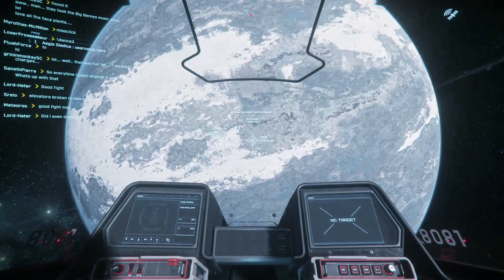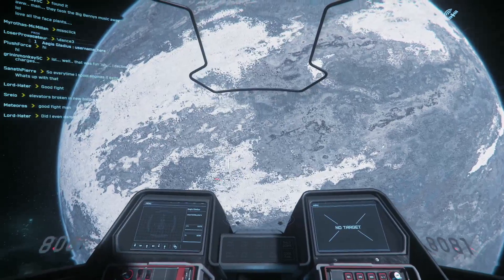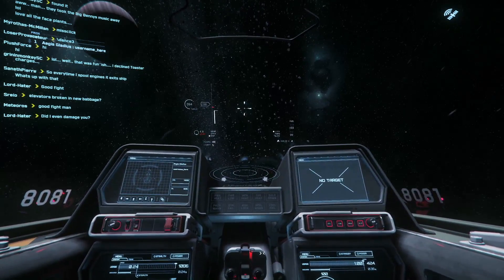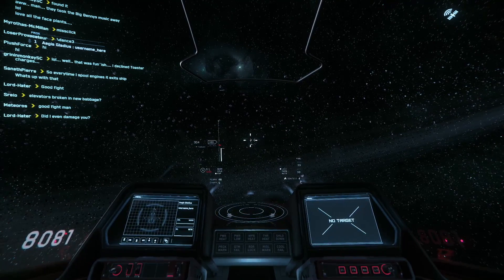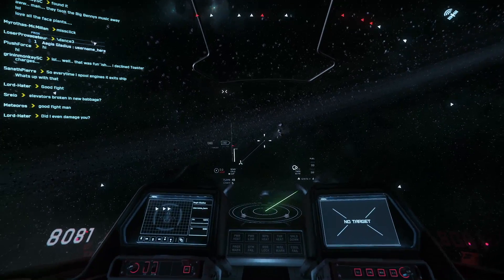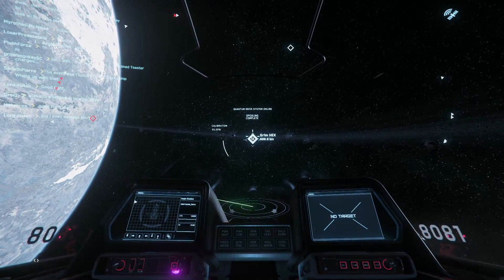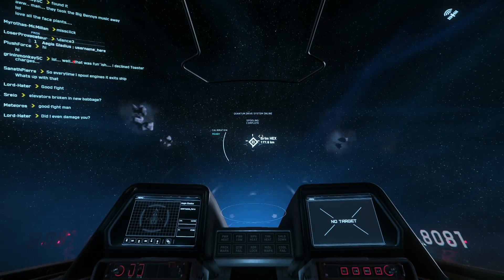In this update they changed some of the stuff for the moons — they changed the ground somehow. I don't really know how; I haven't been to a moon yet. I guess I could do that for this video. But here you see the asteroid field around Yellow, of which Grim Hex is a part somewhere. We can find something to jump to in here. The sun is super bright. I might get blown up doing this because there's so much violent activity in this update.